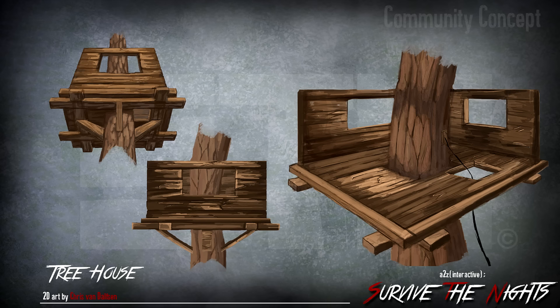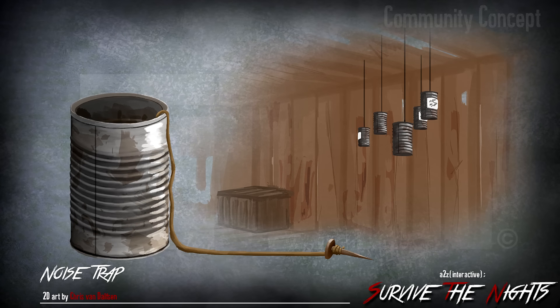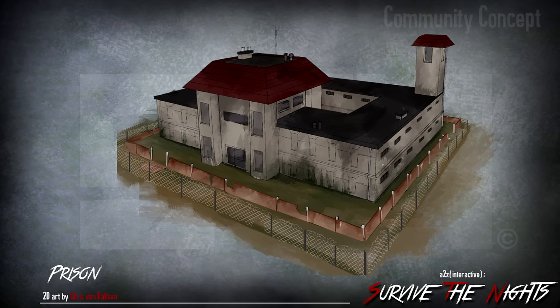The second to last one is the typical kind of cans hanging from a roof, to let you know that there are zombies or people coming through. It makes a noise and warns you so you can prepare to defend — because I guarantee you there's gonna be a lot to defend from.